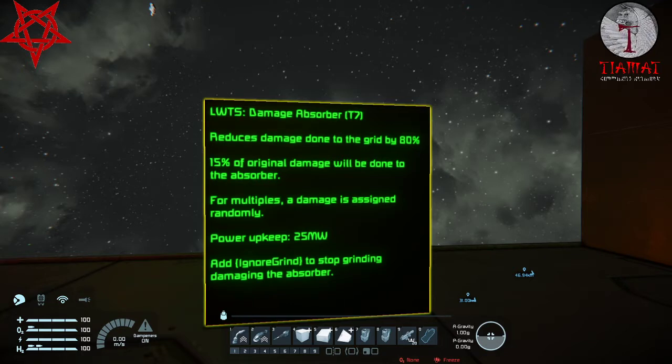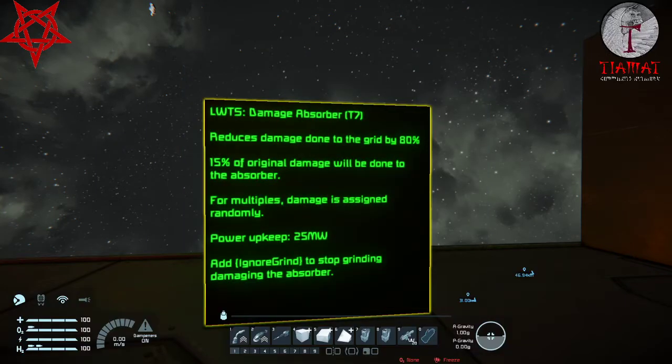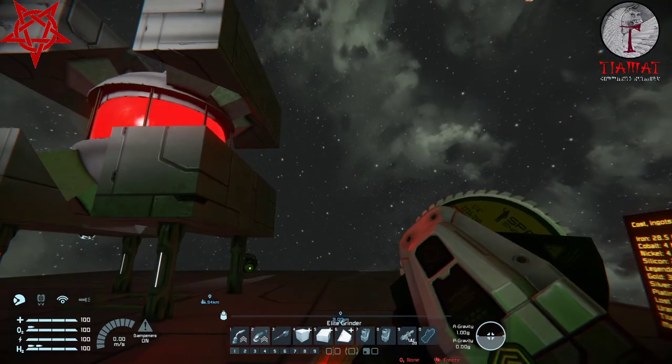Damage is assigned randomly between multiple absorbers. Power upkeep is 25 megawatts, and there's an 'ignore grind' option to stop grinding from damaging the absorber. Fair enough — I haven't done that here, so we'll see how we can damage it using just our trusty grinder.